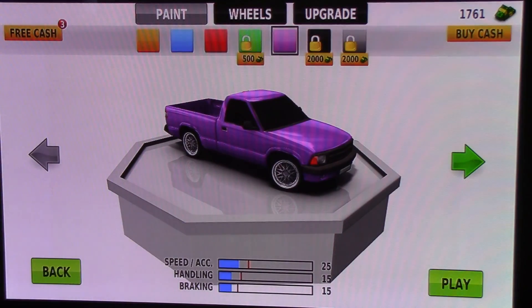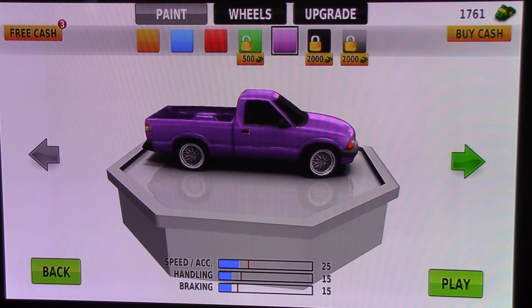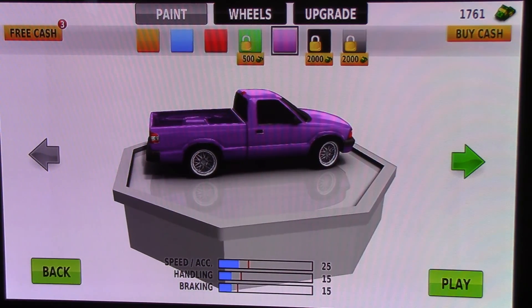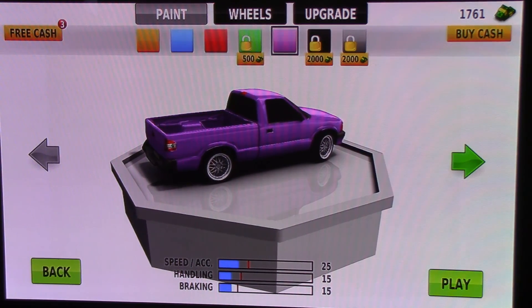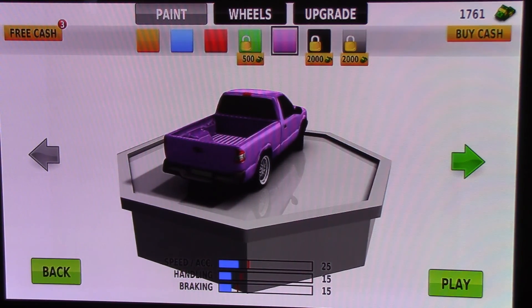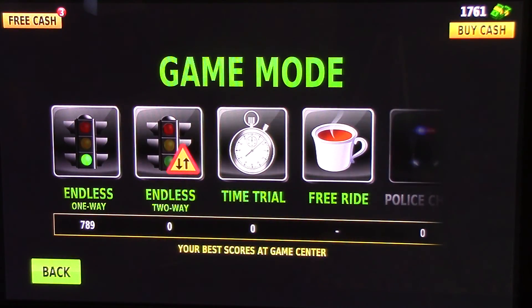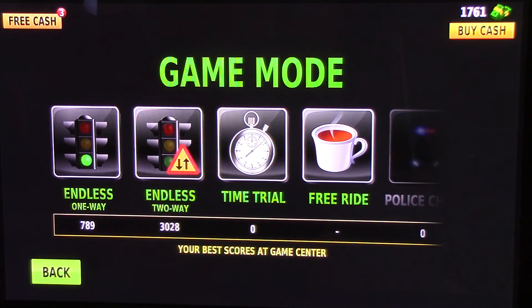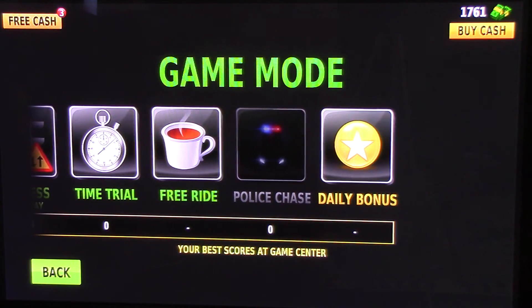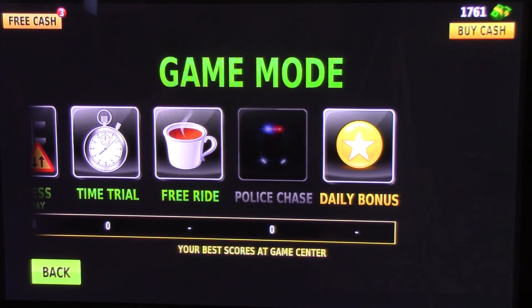When you want to play Traffic Racer, just hit play. I bought the purple color, but the ones you start out with are red, blue, and yellow. I unlocked purple for a thousand in-game money. You have endless one-way, endless two-way, time trial, free ride where barely anybody's there, and police chase — but you need a police car for that, which costs a lot of money. Daily bonus just gives you your daily bonus. If you crash, the game's over and you play again — however long you survive, you get more cash to buy new cars and colors.